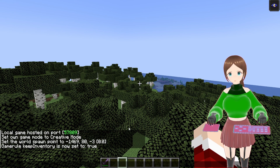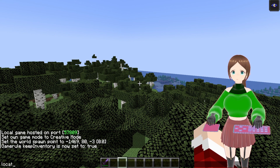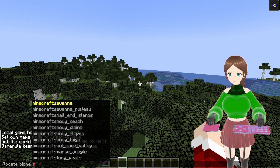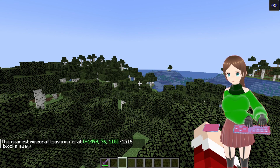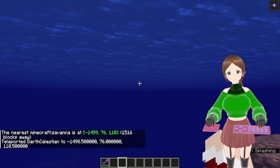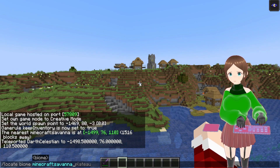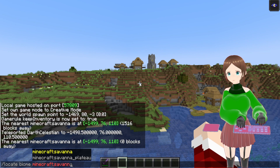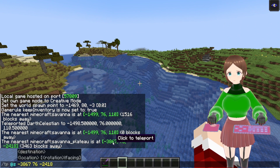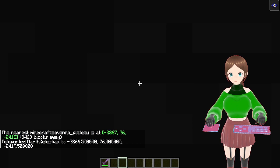That's obviously my local game host, but you should be fine. Slash locate biome savannah. Hopefully it won't take us back to the one by our base — and it did. So let's go for the savannah plateau instead. 3,000 blocks away — that definitely should be good.